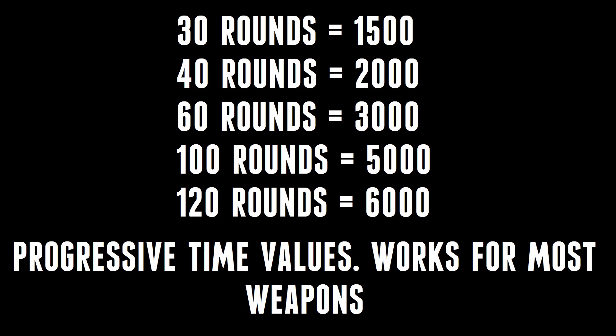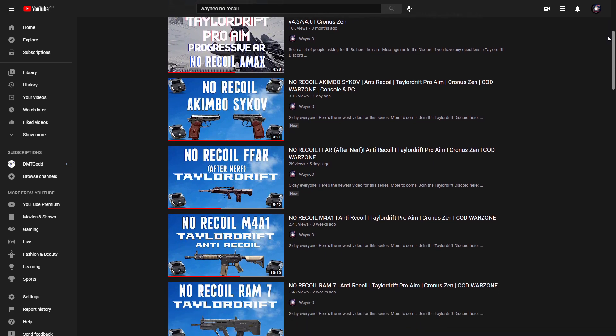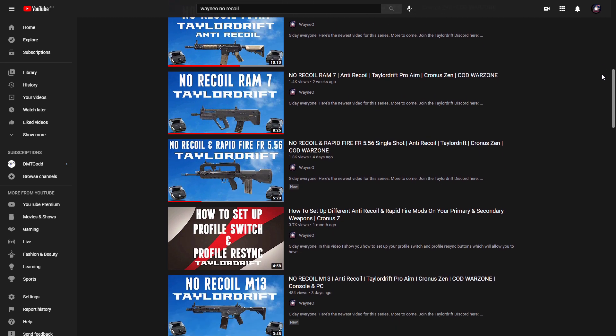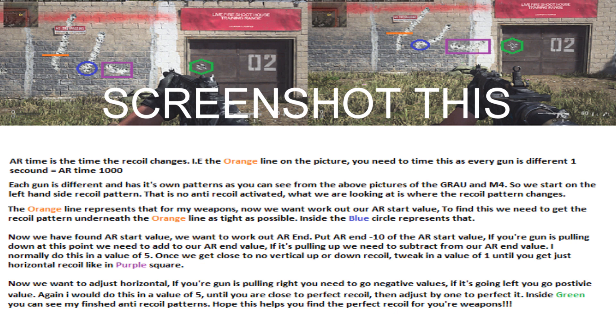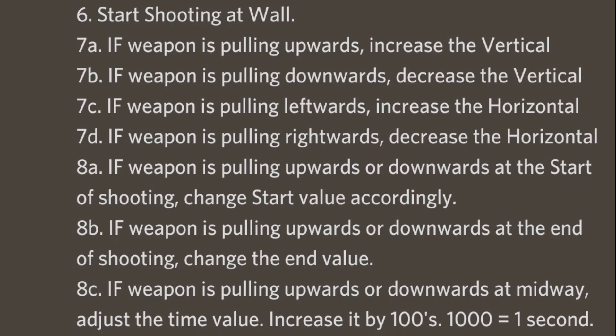This isn't the best way to work it out, but it's what has worked for me. If you go back over my no-recoil videos for Modern Warfare weapons, you'll see I've followed this method for pretty much all of them, except for the AMAX and the single-shot FR, which needed to be a little bit different. If you want to work it out properly, you'll need to empty a clip at the wall while counting in your head and watching when the recoil changes, then adjusting your vertical and horizontal time to that point. For example, if after 3 seconds the weapon pulls harder to the right, your horizontal time value would need to be 3000.